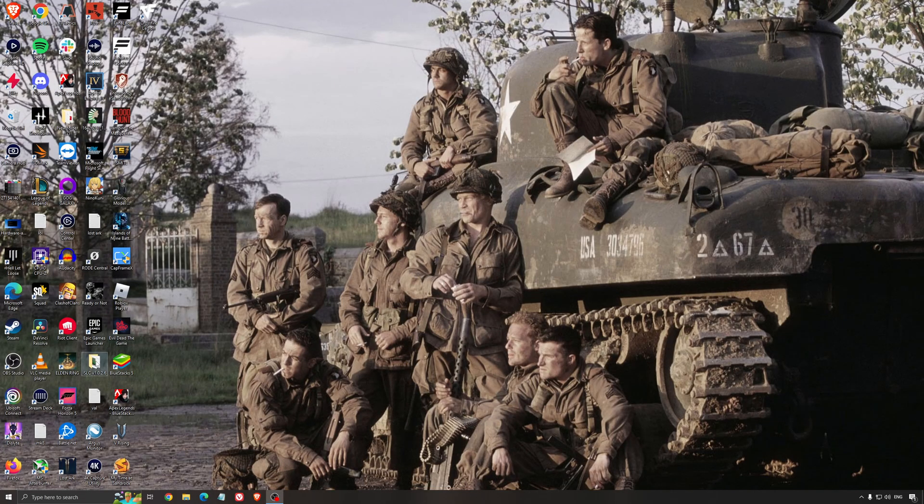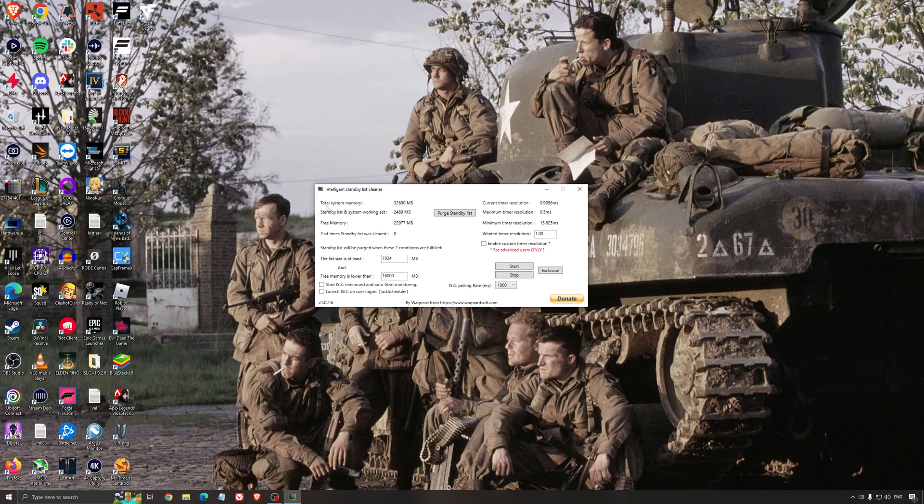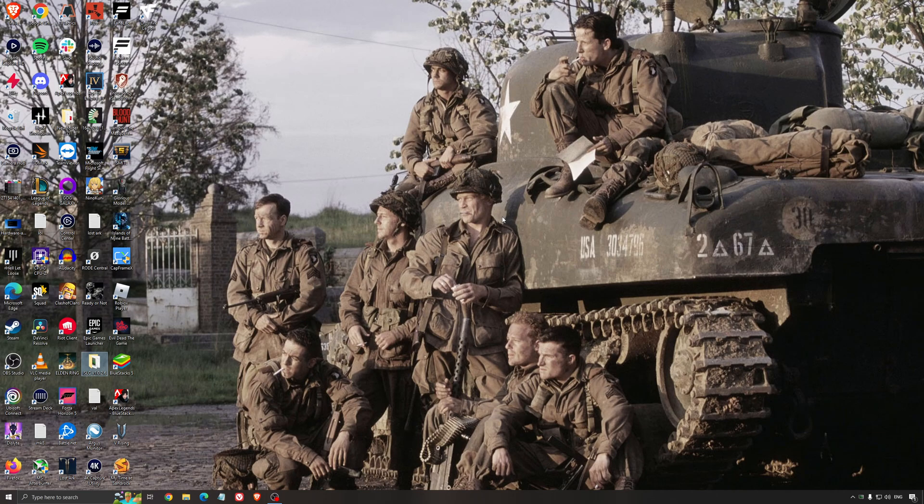Another thing I recommend is the Intelligent Standby List Cleaner, software made by the creator of DDU. It's pretty amazing — it will help if you don't have a lot of RAM. So if you have 4 GB, 8 GB, or 12 GB of RAM it can help; above that Windows generally does the job properly. It frees memory and optimizes your standby list. Look at your total memory — in my case it's 32 GB — divide it by 2, so 16, press Start, and it will run automatically. It also helps a little with stuttering, so I really recommend it.